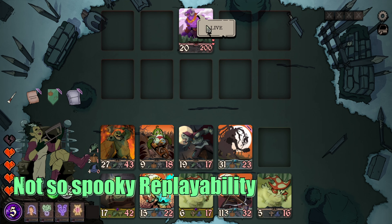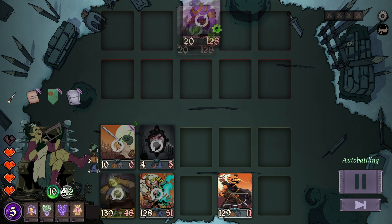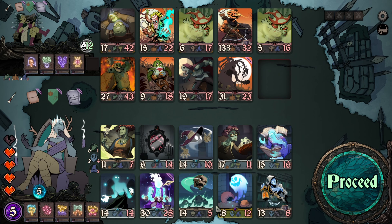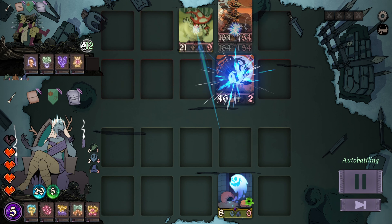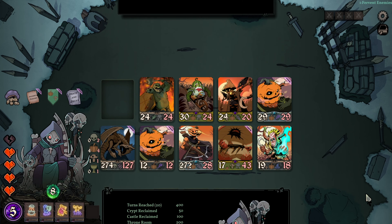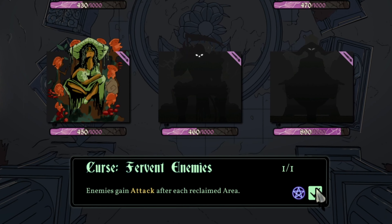Once we've taken care of every enemy on every floor, we get to take on the end boss with his multiple phases. Seeing him taken care of as well, we either finish the run successfully or take it one step further, challenging our last victorious team. Regardless of the outcome, a full run results in us not only gaining experience points for each necromancer — which unlocks more items to encounter — but further lets us unlock the next difficulty level for more runs.